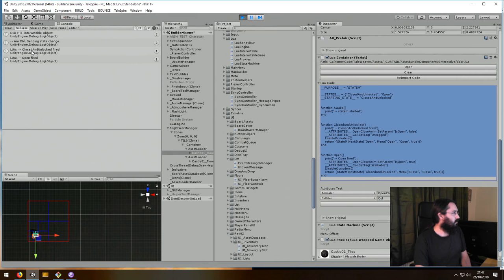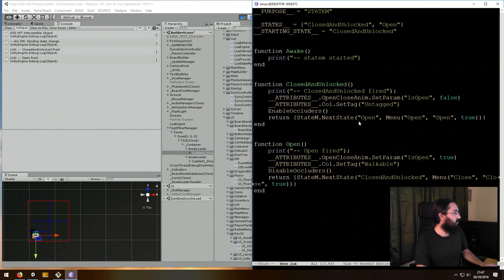Looking at the console — you can see closed-and-unlock fired, then open fired when we close and open the door again. That's just this code being called.